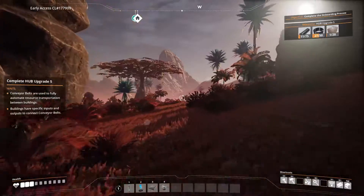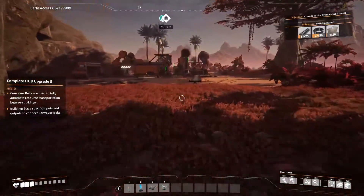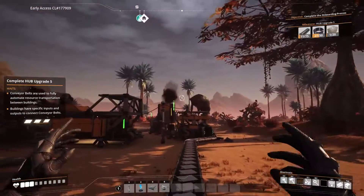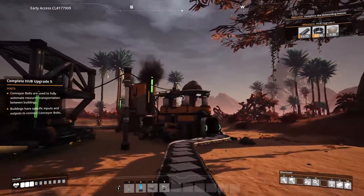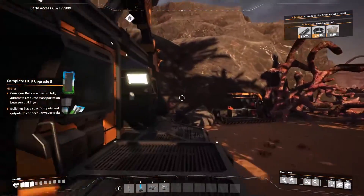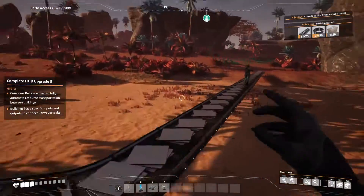We need some screws up in here. Did you see the thing that I did? I'm making some reinforced plates so we can get some more smelters up in here. What did you make? Look at what I made — a conveyor belt!